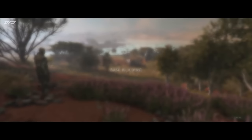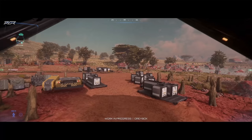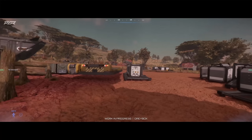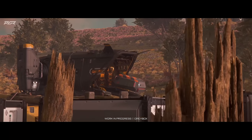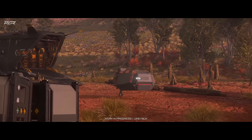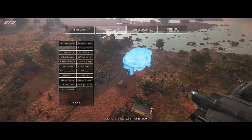Number one is player bases and space stations. This is something I never expected, especially player-built stations — that was a big surprise for everybody. With player bases, there's so much they're going to add: you can build farms, hunting lodges, industrial complexes, trading outposts, military outposts, or even towns with your org mates. You can also fully customize the interiors of these bases.